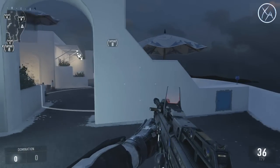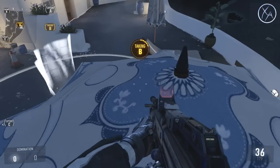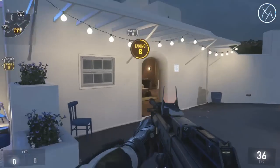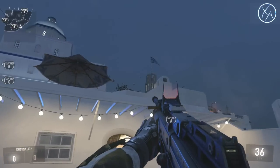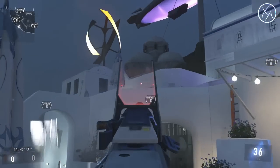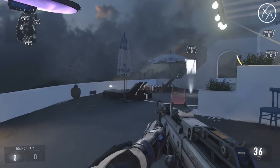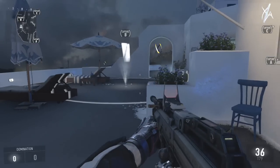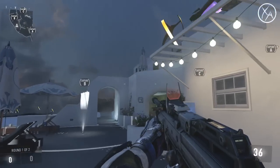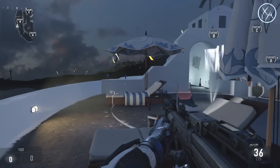For the B flag on this map, I have a couple of capture spots. One is on top of the umbrella — you can lay down on it, but I don't really recommend it because people can get a line of sight on you from up there and can see the top of the umbrella from either side. It might work for taking people off guard on this level, but you're very easy to pick off from other directions.